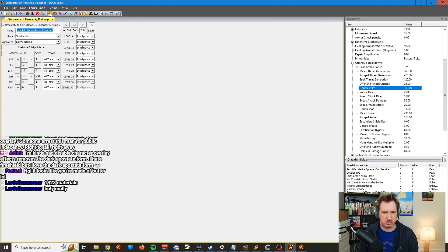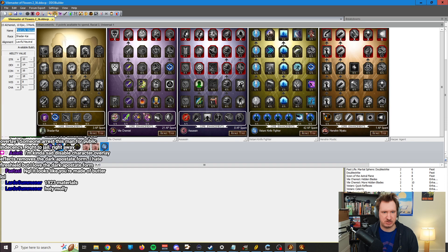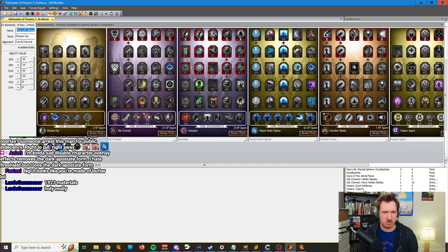Breakdowns — this is for just looking at the stat numbers on the side of the screen. Enhancement points, pretty self-explanatory. It's your enhancements. If you're missing any, you can just click down here.